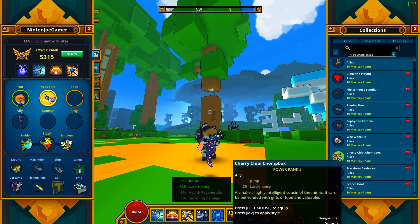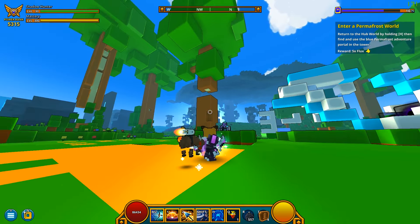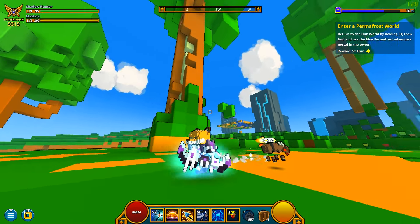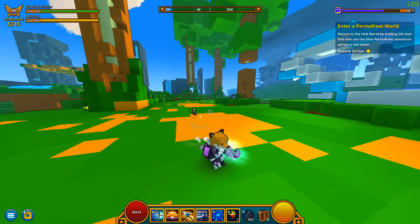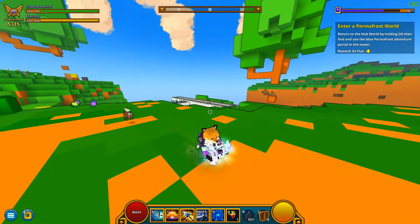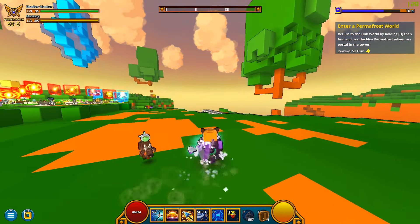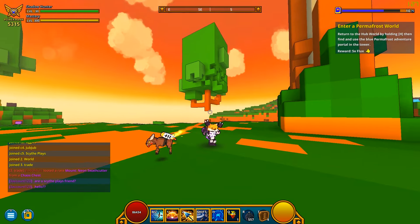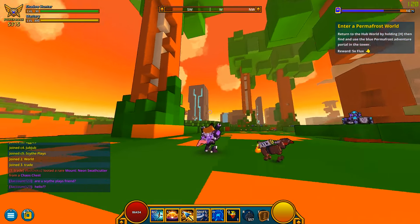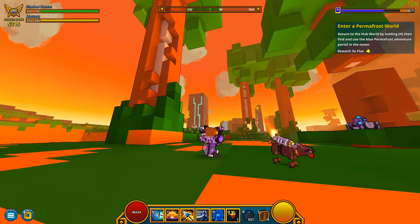My next favorite ally is the Scape's Goat — and guess who made it? Scape's. This is literally a goat strapped to a rocket, and it's probably one of the most absurd things I've ever seen in Trove. Especially its animation — when it runs fast it looks normal, but when it's just gently following you it's just swaying from side to side like nothing's happening in life. Its dance is actually really cool — it goes on the ground and starts kicking everywhere, which looks really cool.